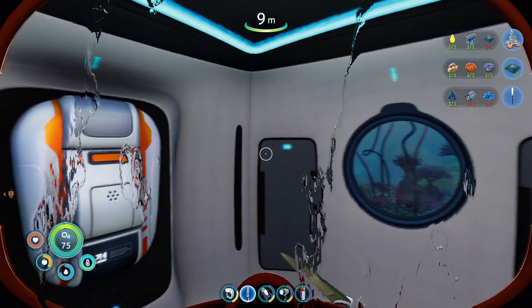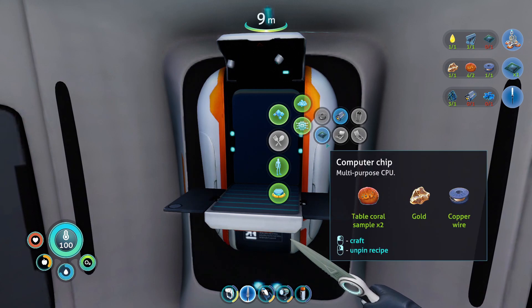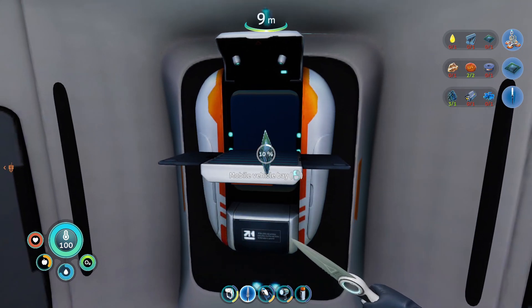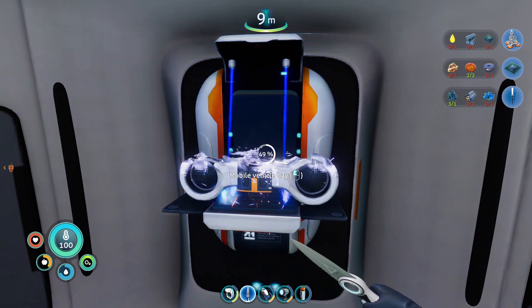So what was the point of the table coral? Well, the short answer is actually a computer chip. But the long answer is we're actually going to be making the mobile vehicle bay, which now we have the resources to make. And I happen to know where some sea truck fragments are.